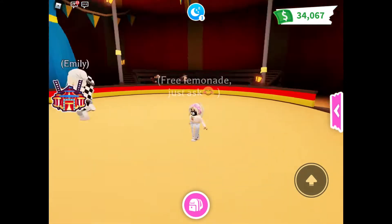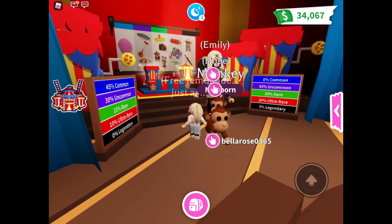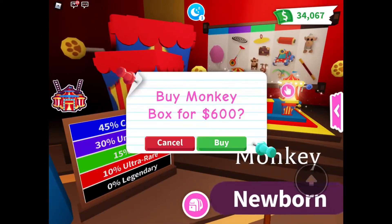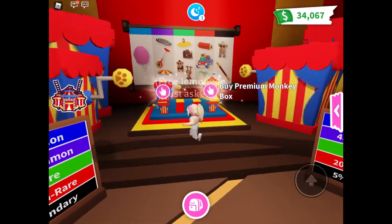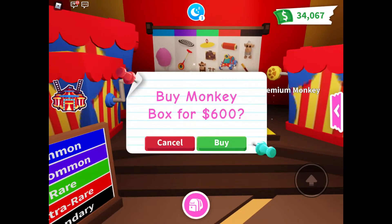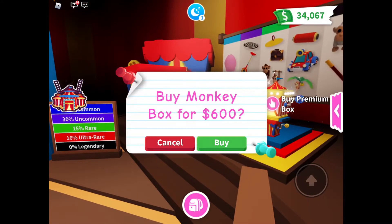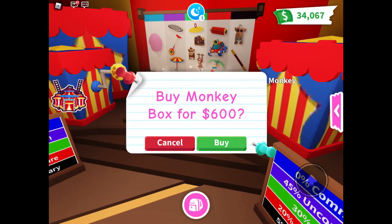Oh my gosh, it reminds me of the movie The Greatest Showman. Have you guys seen that? I love that movie. Now we are going to go in — you have two choices. You can buy either a massive box or a regular box. You can buy a monkey box or a massive box. The massive one requires 195 Robux. We do have them but we're not going to spend our money on that. If you buy the regular one, you have no chance to get a legendary. But if you buy the big one, you have a five percent chance of getting a legendary. We'll look at the legendary chart later.